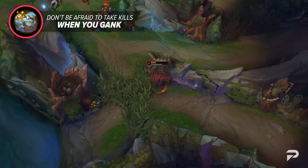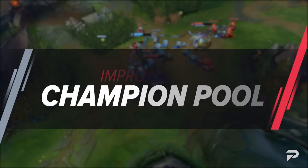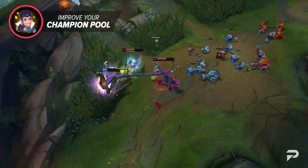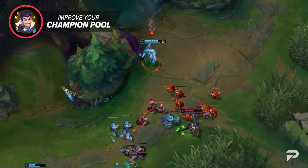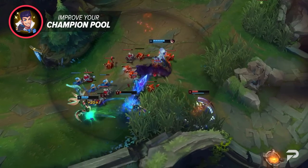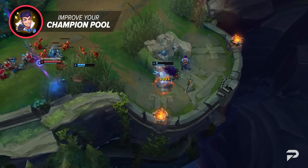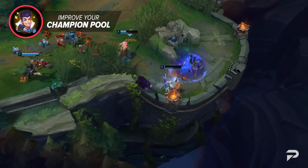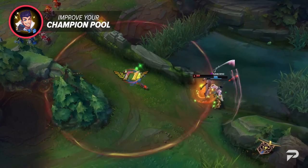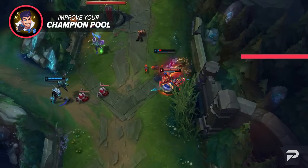Your laner may just want to leave the lane as is, especially if they don't have much gold for a reset. The next thing you need to do to be a better jungler is improve your champion pool. Each game starts with drafting a good comp — if you only play champs of one type, you'll run into games where your champ doesn't fit your team comp or you'll counter-pick yourself. You don't need a crazy pool of 15+ champions — just make sure you can cover a few bases: physical and magic damage, early game picks and scaling picks, and roles like carry, bruiser, and frontliner.